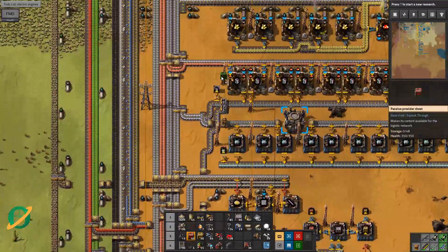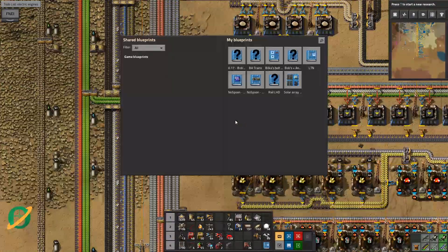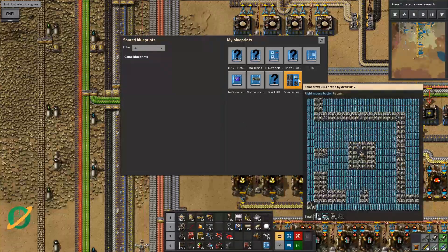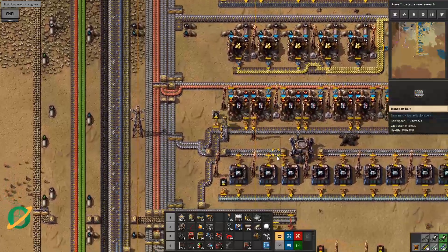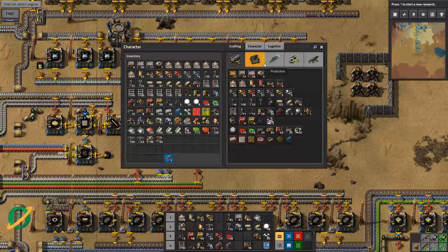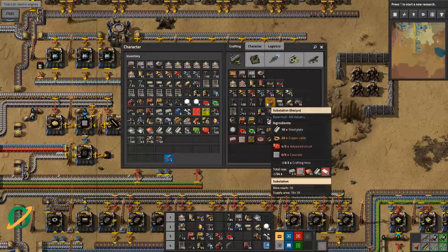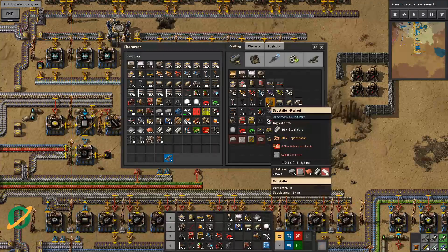So things we want - we want accumulators. I just realized there's something else we haven't made - we haven't made substations have we. Because this blueprint contains roboports. Look in the bottom left of the blueprint - it contains solar panels, accumulators, substations, and roboports. So we're missing substations. What do we need to make a substation? I definitely did the research an episode or two ago so we can make them. Power substation - concrete. Concrete is the bane of my life.